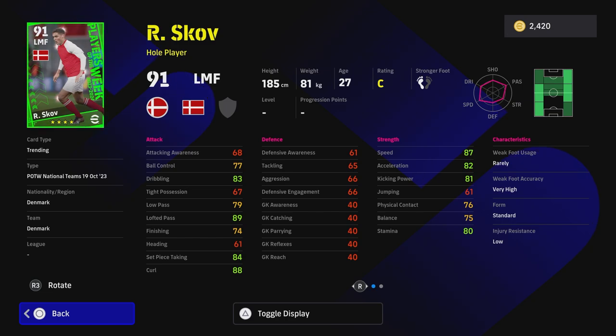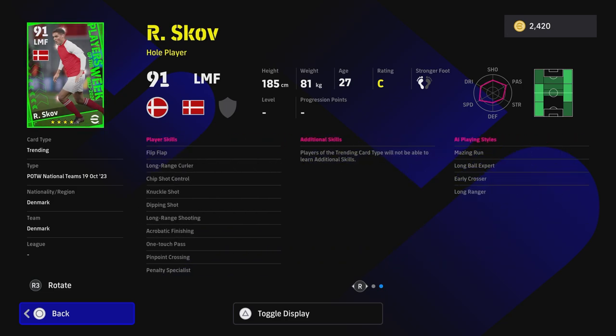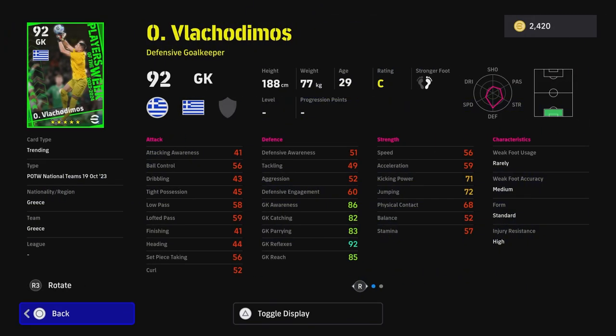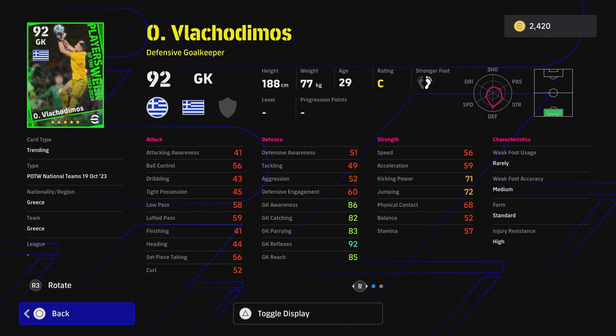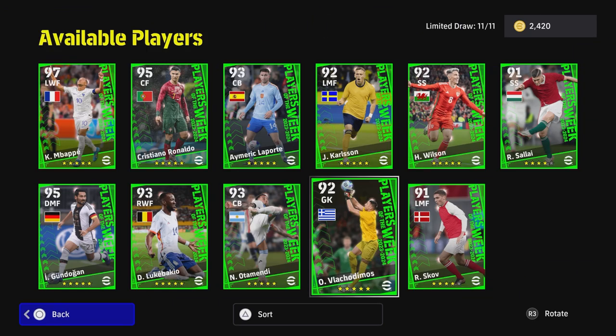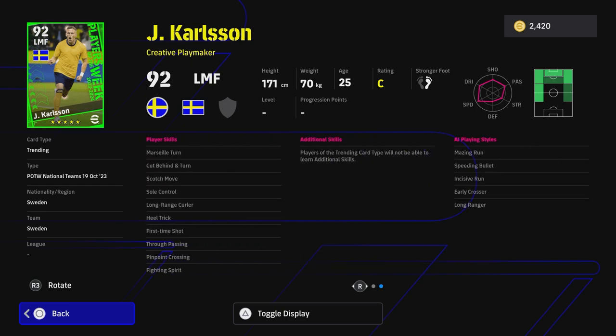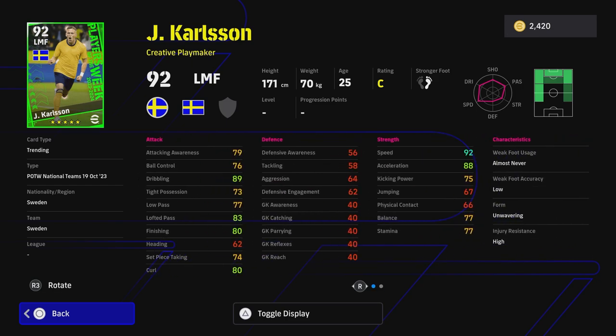Skov has good speed, stamina, and lofted pass — he's listed as a left or right midfielder hole player with Pinpoint Crossing, One Touch Pass, and Early Crosser. Crossing has been slightly nerfed though, so hopefully that improves. The goalkeeper has 92 reflexes and decent height, but you can't train his jump so it's a hit or miss. Carlson's speed and pace is all you really need from him — he's not a great left midfielder overall, a bit disappointing.